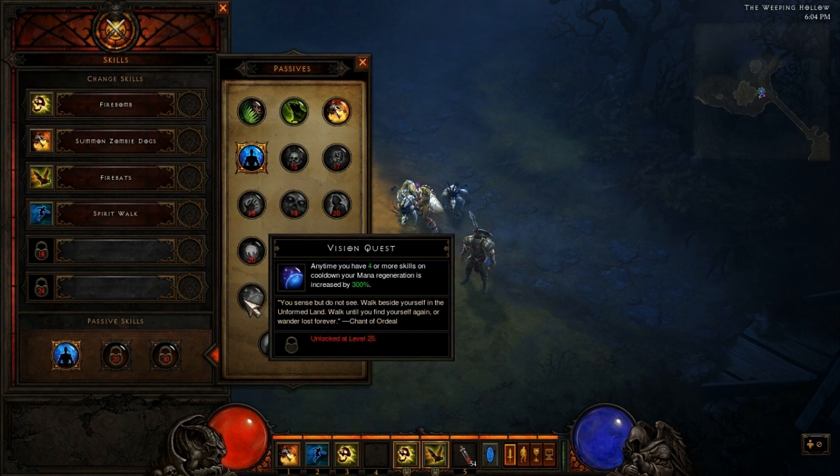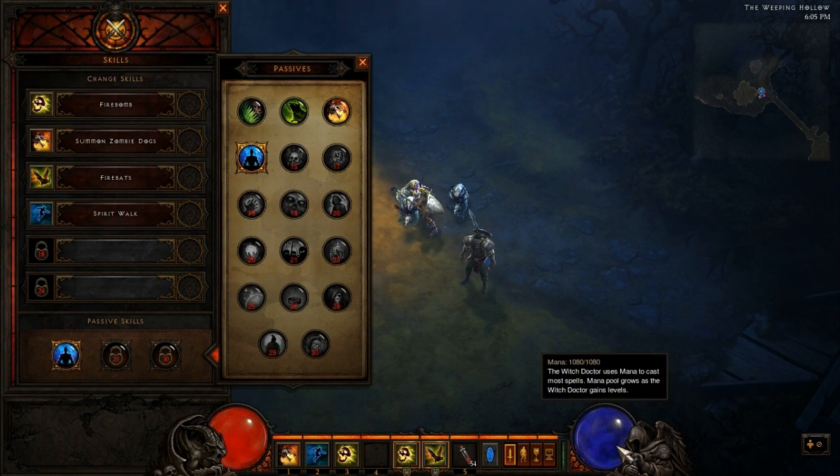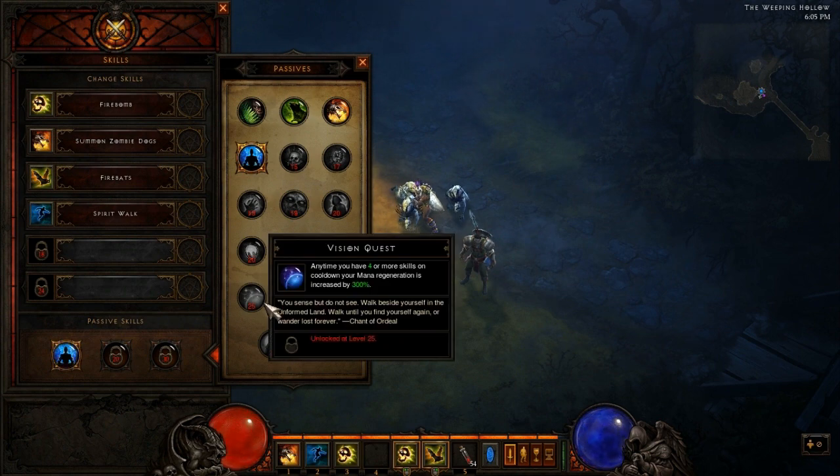Moving on to Vision Quest. Anytime you have four or more skills on cooldown, your mana regeneration is increased by 300%. This is awesome if you're using really high cooldown spells, because whenever four or more of them are on cooldown at the same time, your mana regeneration is going to shoot way up. You're going to be full mana pretty much all the time. Right now I've got so much mana regeneration with the passive I have on that I don't think I could ever run out of mana even if I tried, so Vision Quest is kind of an addition to that.